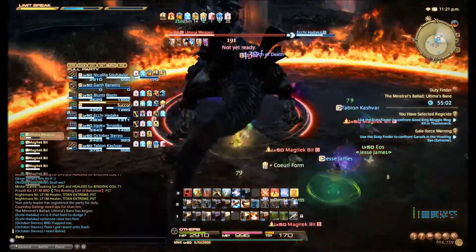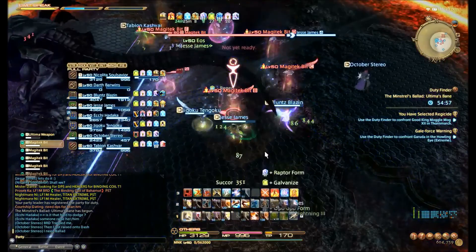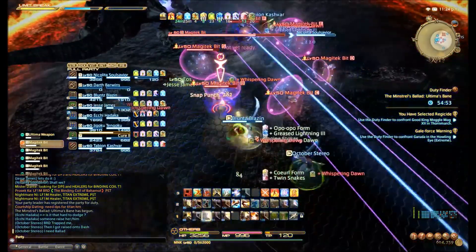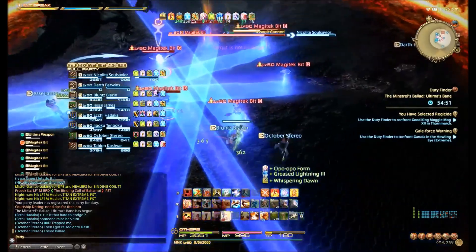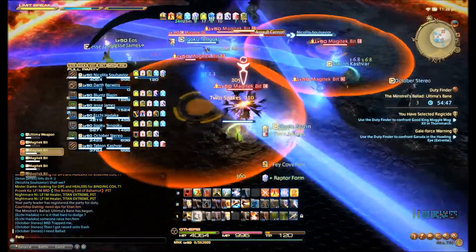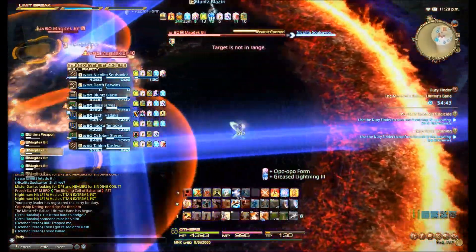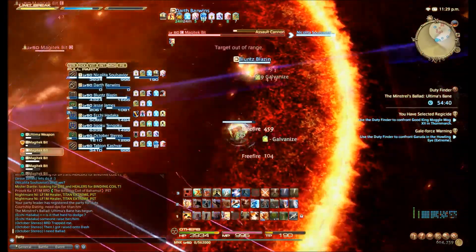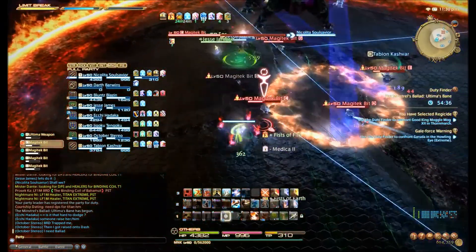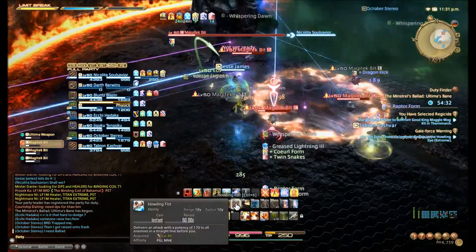Here's where it gets a little bit trickier. These Magitech bits — there's a ton of them, so I don't know if it would pay to just limit break them or not. Maybe something like a black mage limit break. I think it's more of an annoyance thing — they're not particularly difficult, it's just there's a lot of movement. So maybe that could alleviate some stress on healers.